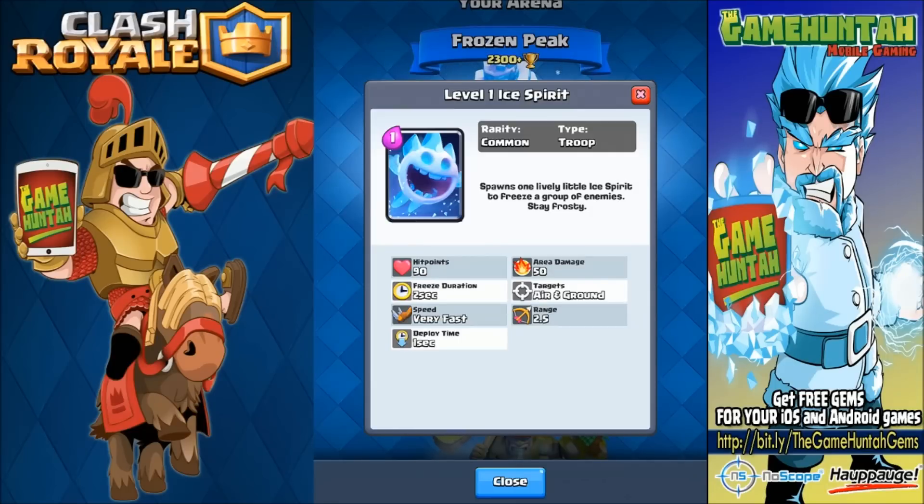Looking at the stats: hit points are low, area damage is not that great, so be careful with that. Freeze duration is two seconds, and it can freeze both air and ground units. The advantage is that it's very fast, and the range is 2.5 — once it gets close to the opponent it jumps, similar to the Fire Spirit, to freeze the target completely. This card will be unlocked at the Frozen Peak.